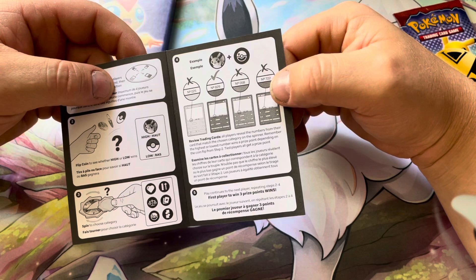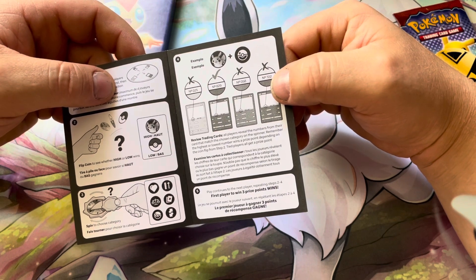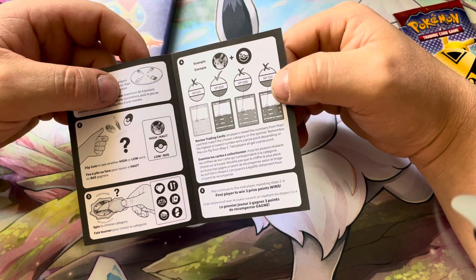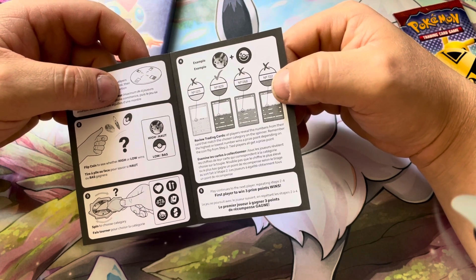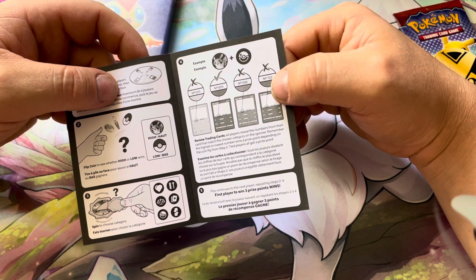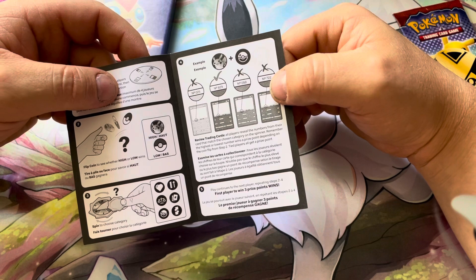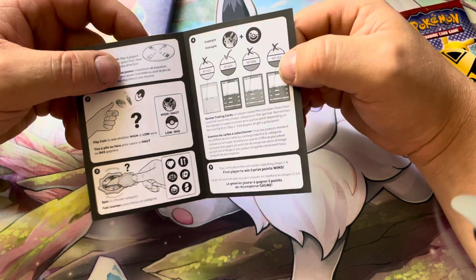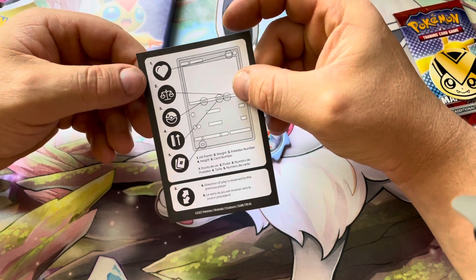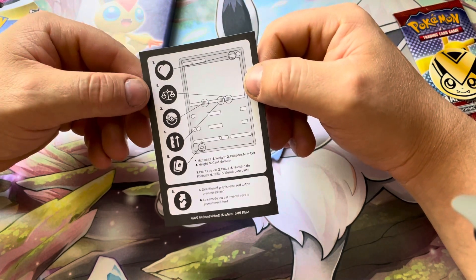You review your trading cards — all players reveal the numbers from their card that match the chosen category, and the spinner determines whether the highest or lowest number wins a prize point depending on the coin flip. Tied players all get a prize point. And this part of the insert shows where everything is located on the card.